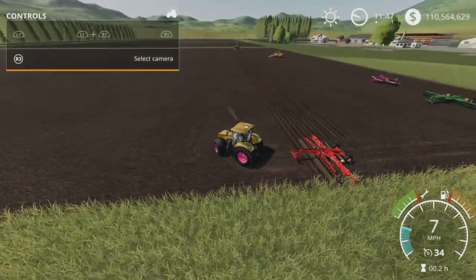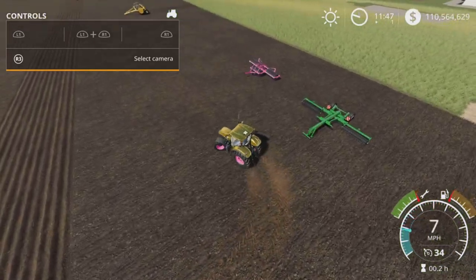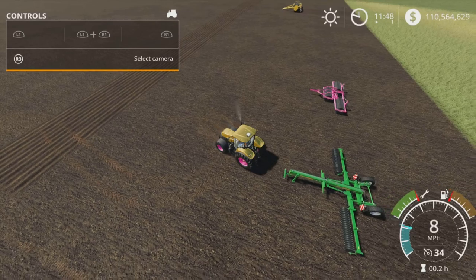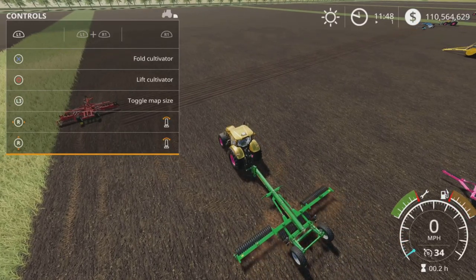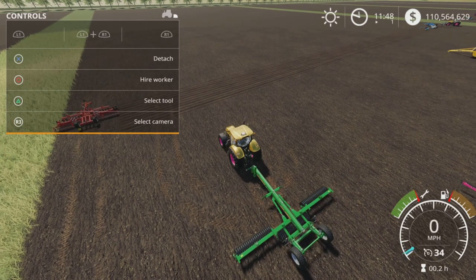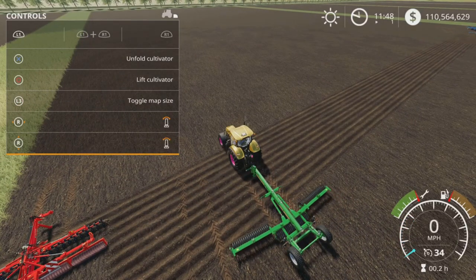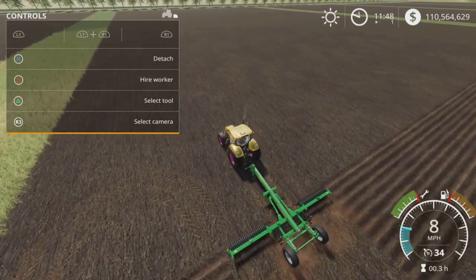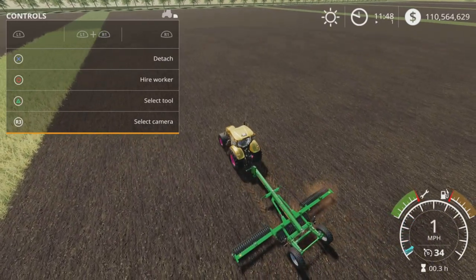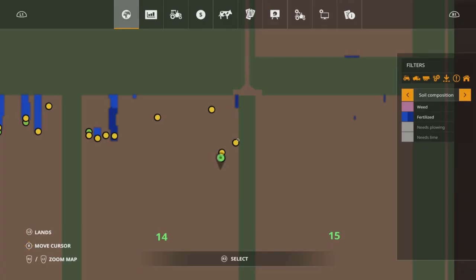On to the next one: the Amazon, also under cultivators. Some of these have a three-point hitch, some have a trailer hitch. This one is just a lift and lower. It cultivates, runs at 11 miles per hour which is good, and again it's only lift or lower — a cultivator only.